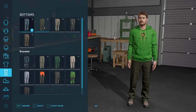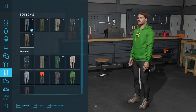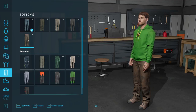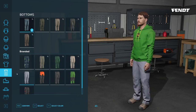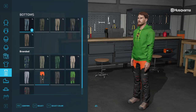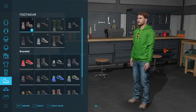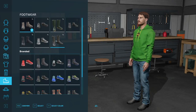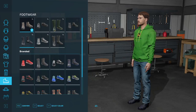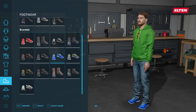Moving over to the pants, we've got some different cargo pants, khakis, leggings, jogging-type pants, and some dirty or leather pants. We've got some branded pants — more Strauss with customization options, and then Fendt, Husqvarna, and even John Deere pants. Moving into footwear, we've got standard-looking work boots, work shoes, and rubber boots. I'm hoping and assuming we're going to be able to change these outfit options in-game, and we'll be looking for that option as well.